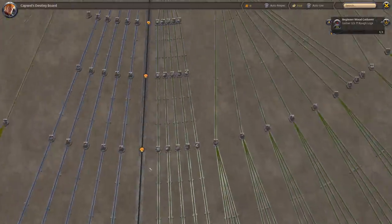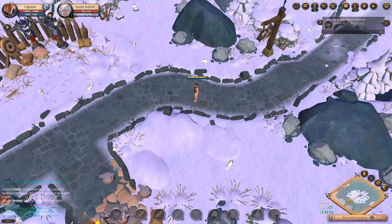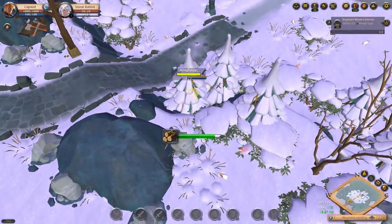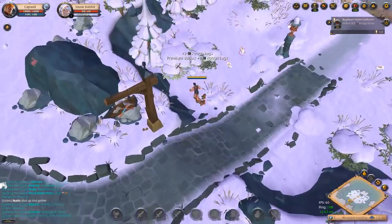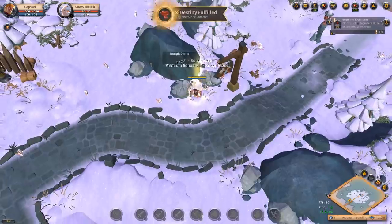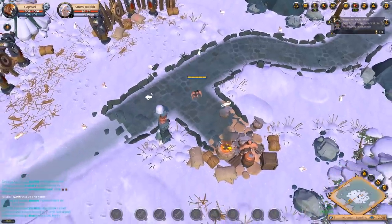First things first, we need to progress along the beginner's tree all the way to Novice Adventurer. On the right-hand side of the screen is the Destiny Board tracker — it acts as a pseudo-tutorial. Right now it's saying we need to gather three rough logs. Left-clicking is the default way to gather in this game, and tier 1 resources can be gathered with your bare hands. As you progress, certain things will need specialist tools — gathering top-end stone, for example, requires unlocking the whole stone tree and a tier 8 stone hammer.